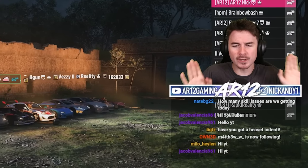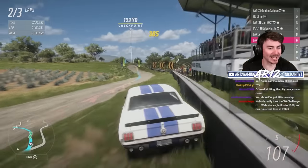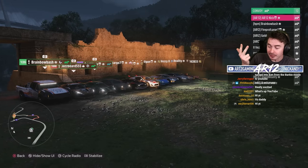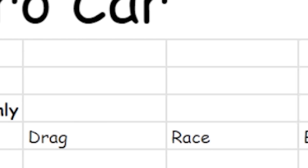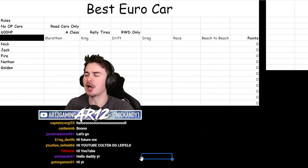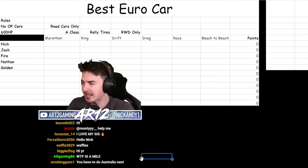Over the past couple of months we've been figuring out what is Forza Horizon 5's best car from each country. We've done America, we've done Japan, and now it's time for the best European car. The rules are: road cars only, 600 horsepower maximum, A-class rally tires, and rear wheel drive. Everything else is up to you.